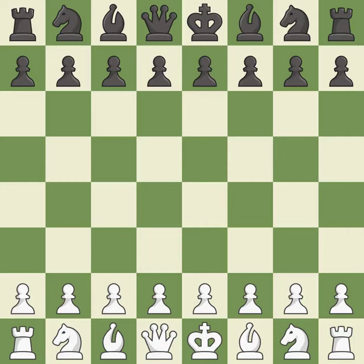Nimzo-Indian Defense, Reshevsky, Simagin variation. Smooth — one player took the advantage and never let go. White really outplayed black in that one. The opening was balanced, but that was a well-fought middle game that white got the better of. White drubbed black in the endgame.